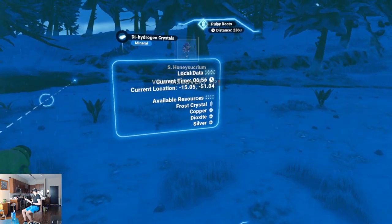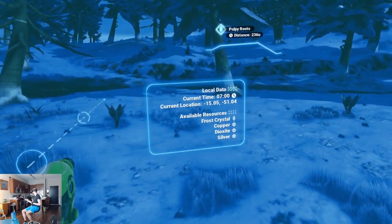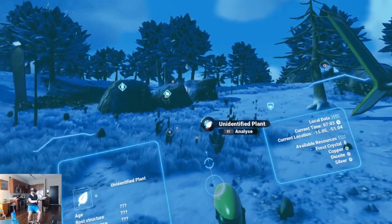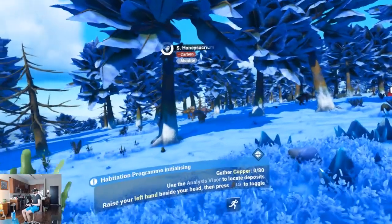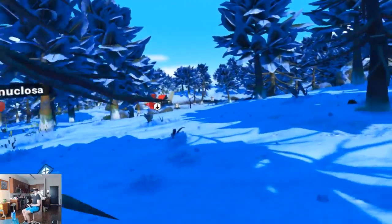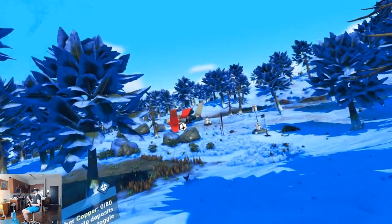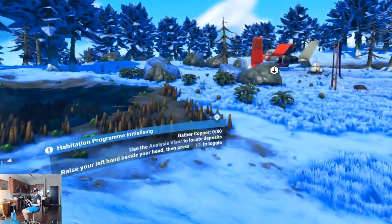I just noticed — copper has like a plus sign and a diamond shape. That's what I want to look for. This is so cool. Now, can I use my visor while I'm flying? Because that would definitely be a better way to find the copper deposits.